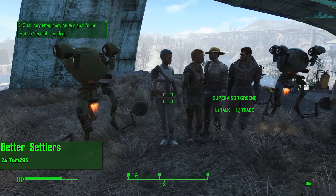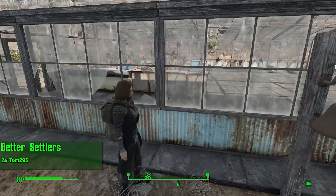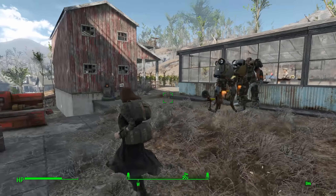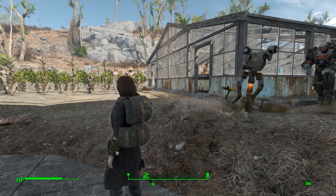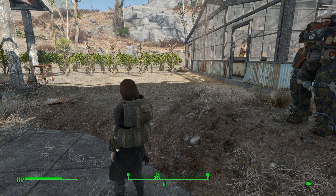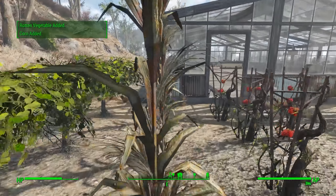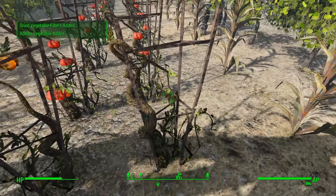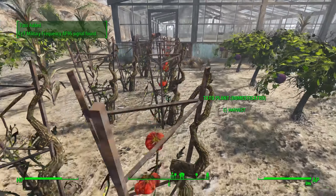Next up in gameplay we have Better Settlers by Tom293. This does a couple of things — it makes your settlers a bit more varied, but the main reason I use it is because whenever I hit that bell to get my settlers to gather round, they don't dilly-dally, they run quickly. That gets really annoying when you go to a settlement to harvest your crops and your settlers are just milling around, waiting forever to come to the bell. Optionally you can also add the community clothing and armor pack, which adds even more variety in settler outfits.